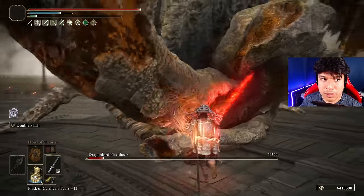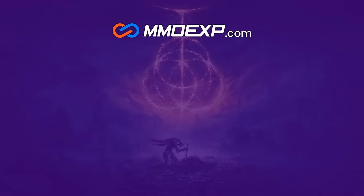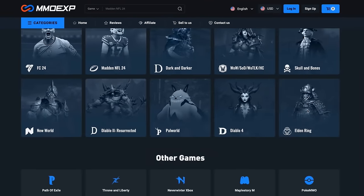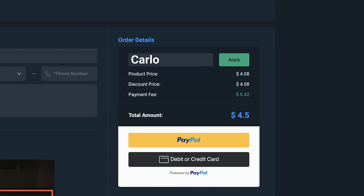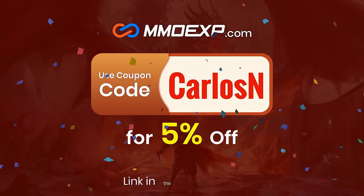Now that we have completed and optimized our build, let's begin with the boss fights! If you don't want to farm runes or materials for your Elden Ring builds, MMO EXP is the best web service where you can easily acquire as many runes and items as you wish for the best price. Use my code CARLOSEN to get a 5% discount on your purchases — thanks to MMO EXP for sponsoring today's video.